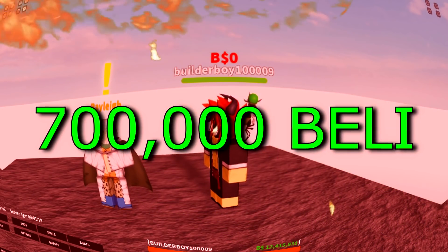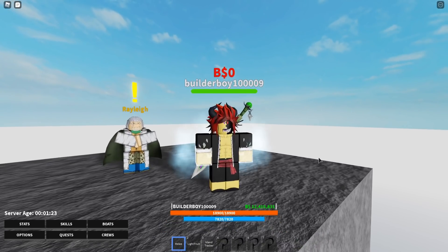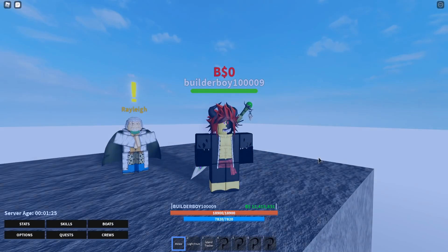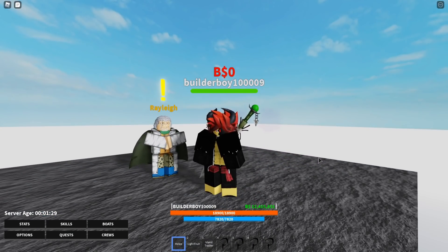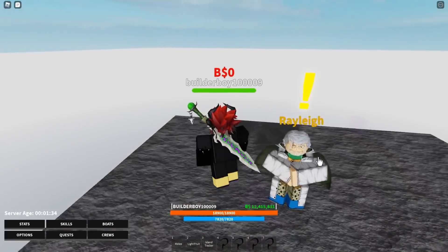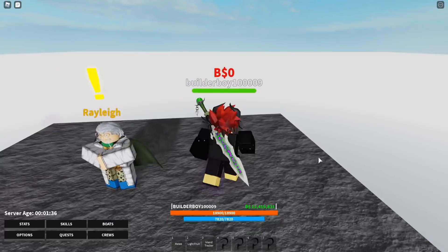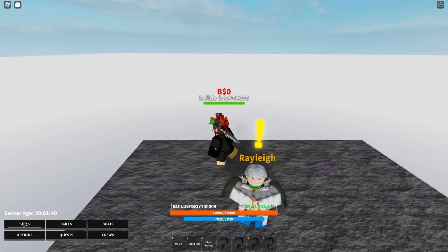Once you press OK, he won't talk to you anymore. Basically, you will need 700,000 Belly in order to buy Haki. Once you buy that, you will automatically obtain both Buso and Observation Haki. The keybind for Observation Haki is P, and for Buso Haki it is G.